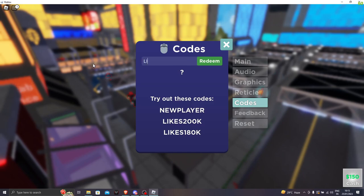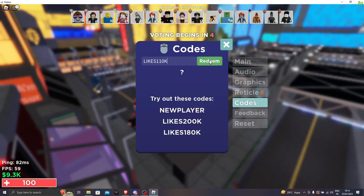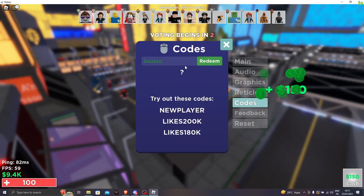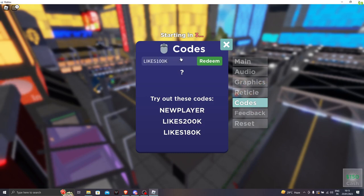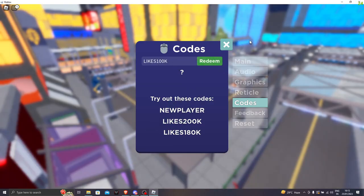Let's go for likes120k — that's the next code, we got another 150 bucks. The next code is likes110k. And then the next one is likes100k — boom, you got another 150 cash.